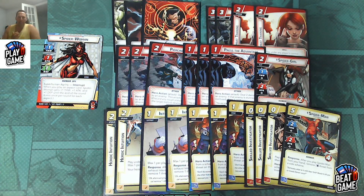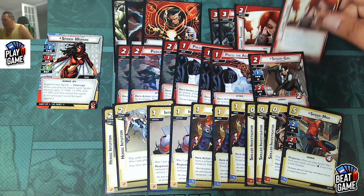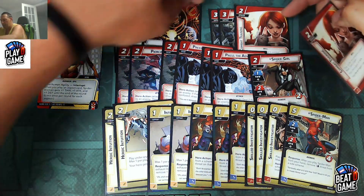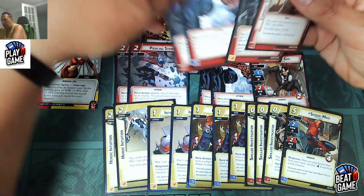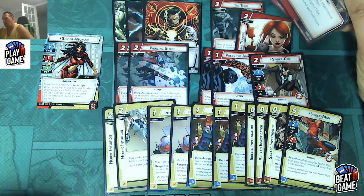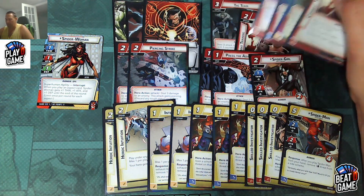Let's take a look at how we upgrade this Aggression-Justice deck. There are a couple of cards I would remove quickly. In aggression, I'd remove one Combat Training — as good as it is, I don't think you need two. I'd also remove one Tag Team, one Piercing Strike, and one Press the Advantage. You want to keep those events to a minimum with her; you probably want to see one of those once in a while, but don't absolutely need them.